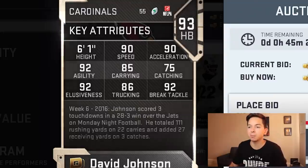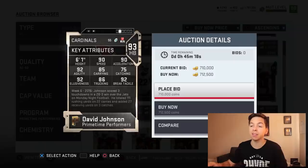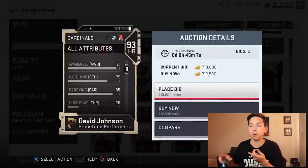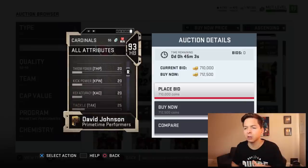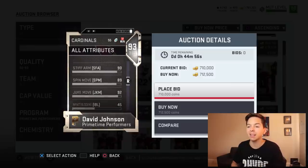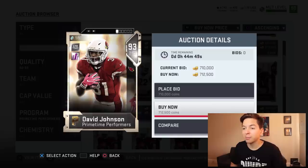So we get 93 overall DJ — 90 speed, 90 acceleration, 92 break tackle. That's I think the best I've seen for a running back. 92 agility, 86 trucking, 75 catching, which is actually really good — better than Kamara, Barkley, all those guys. 85 carrying, that's a little low, but fumbles are just kind of random. Elusiveness 92, stiff arm 90, spin move 89, and juke move is 92. This card looks amazing.